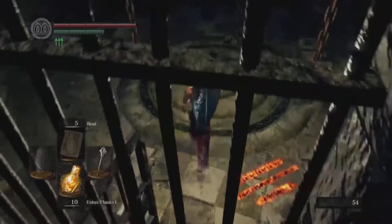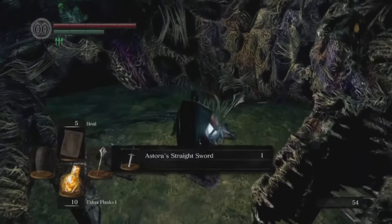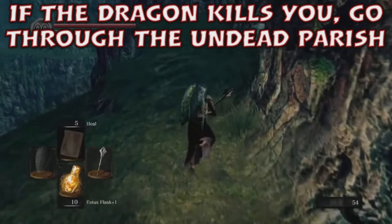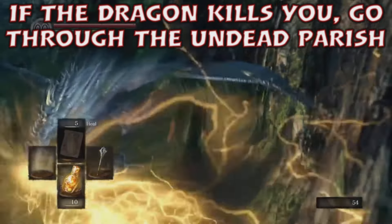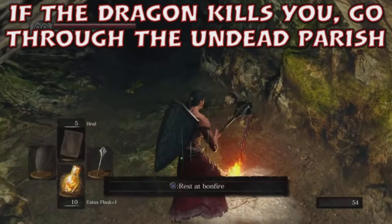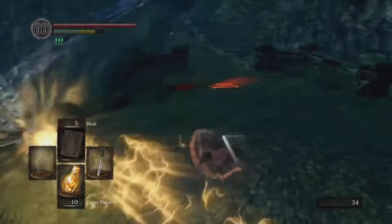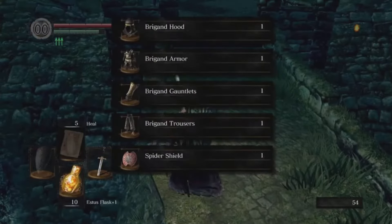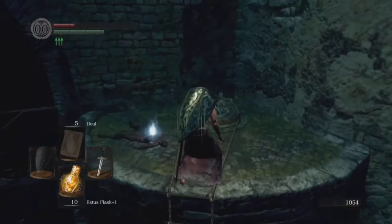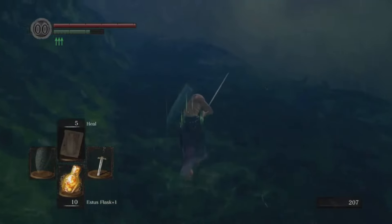Head back down using the elevator to New Londo, go across the little bridge to the left, greet the undead dragon, grab the Dragon Crest Shield and the Astora Straight Sword, then head back past the dragons up the elevator to the Deep Root Basin. This time rest at the bonfire — this is very important. Go back down into the Valley of the Drakes, evade the enemies, grab the Brigand Set, go up the ladder, and grab the Red Tearstone Ring. Use a Homeward Bone to get out.